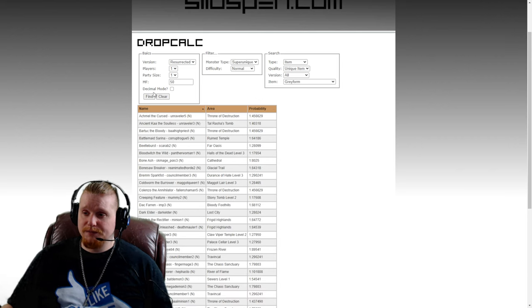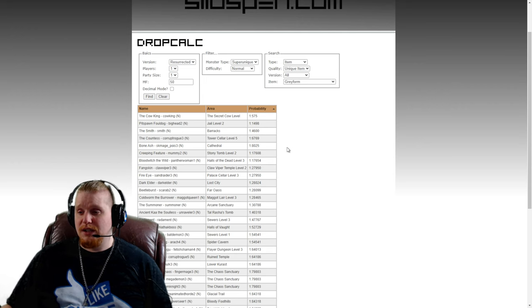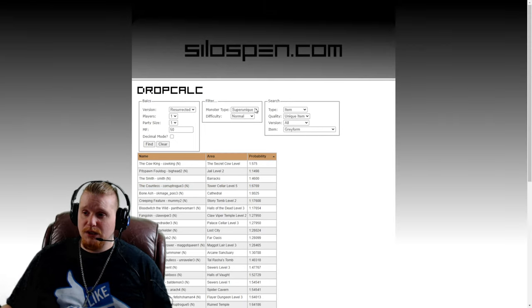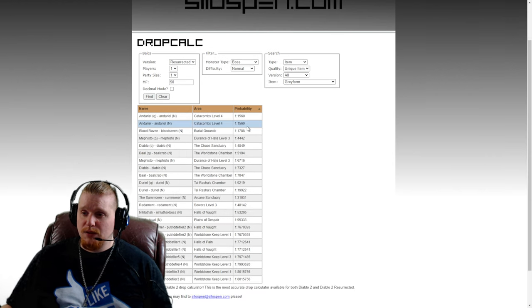Let's take a look at the super uniques, because that's usually where the money is. Cow King has a pretty good chance but unfortunately isn't easily farmable at level 7. Pit Spawn, Foul Dog in Jail Level 2 may be a good choice to farm. The Smith has a 1 in 4600 chance. It looks like our best chance is honestly Blood Raven at 1 in 1788 — she's extremely easy to get to in normal difficulty and you can definitely try to get your hands on this at level 7 when the item becomes available.